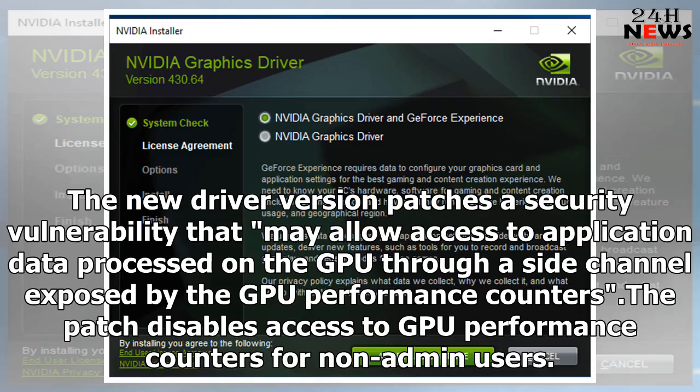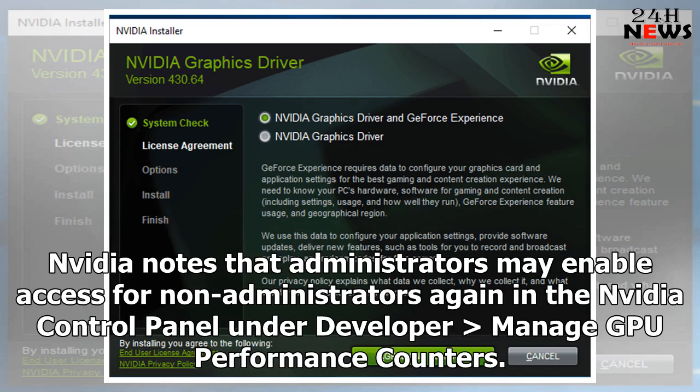The new driver version patches a security vulnerability that may allow access to application data processed on the GPU through a side channel exposed by the GPU performance counters. The patch disables access to GPU performance counters for non-admin users. NVIDIA notes that administrators may re-enable access for non-administrators in the NVIDIA Control Panel under Developer > Manage GPU Performance Counters.